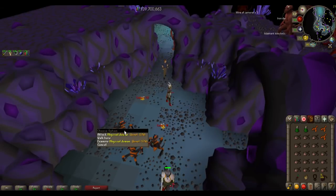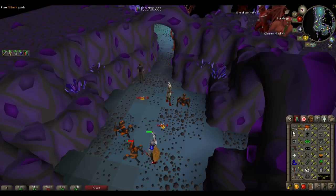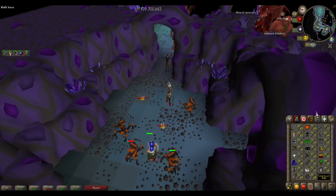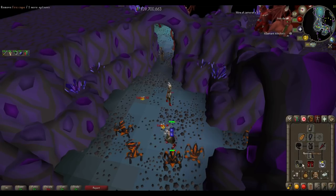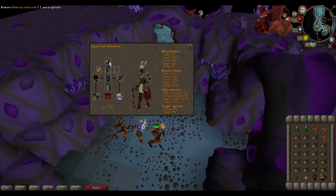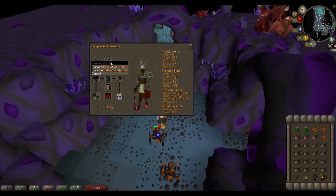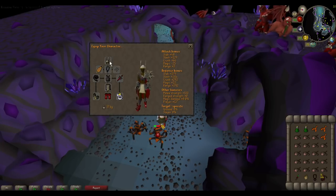The first method we're going to be doing here is killing Abyssal Demons. These require 85 Slayer, and the better your melee stats are, the better GP you'll make here per hour. For gear, I bring a Helm of Neitiznot. If you're on a Slayer task, do bring the Slayer Helm, but I'm assuming you probably won't always have a Slayer task for these, so the Helm of Neitiznot is the next best thing.